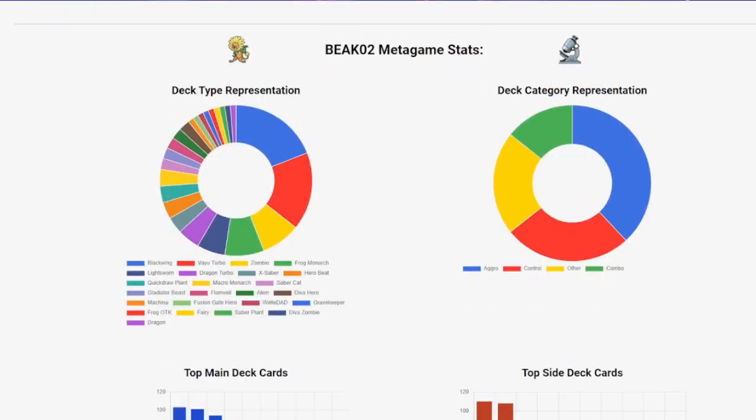This is kind of interesting: we had 16 Blackwing and 14 Vayu Turbo — so that's 30 Blackwing decks pretty much, 30 out of 84. That's a good chunk. We had seven Zombie, seven Frog Monarch, five Light Sworn, four Dragon Turbo, three Sabres, and Macro Monarch — I do not like that deck. Everything else is just kind of rogue.